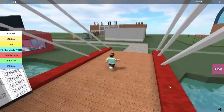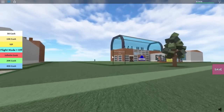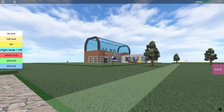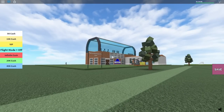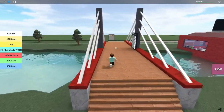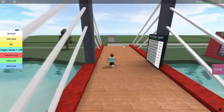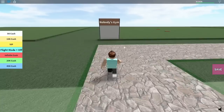But look at some of these people's gyms. This is insane, look at that. Look at that — Pie Crust Yum Yums 19's gym. That is inspirational, really. So what I'm going to do is I'm going to go over there, I'm going to buy that plot of land, and let me tell you, this is going to be the greatest gym of all time.